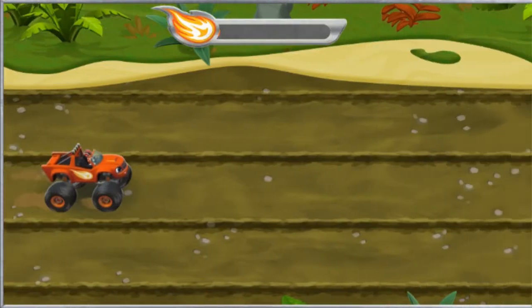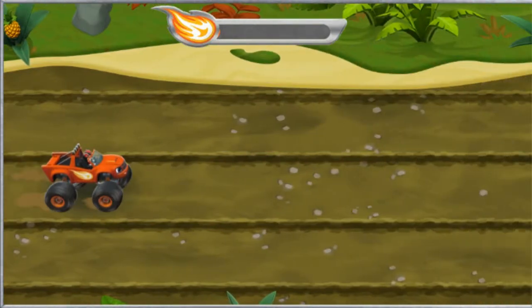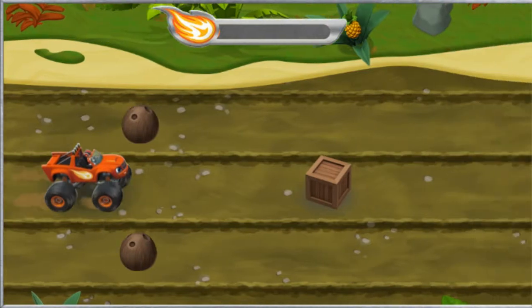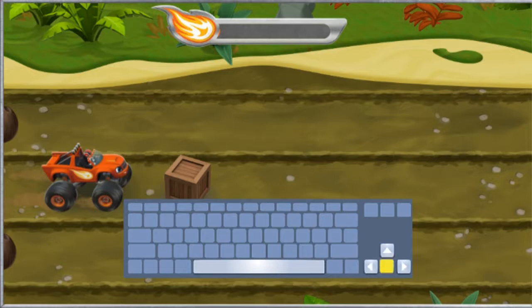We need your help to save Zeg! What's Crusher doing? We need to steer around obstacles so they don't slow us down! Press the up or down arrow keys to change lanes!